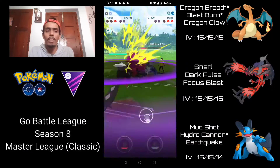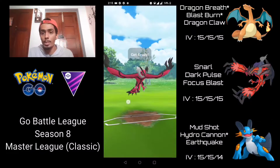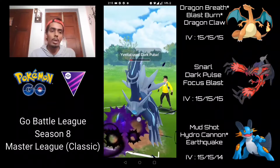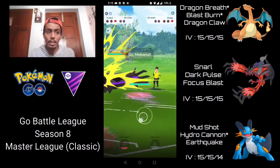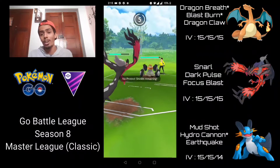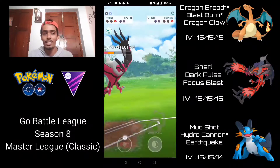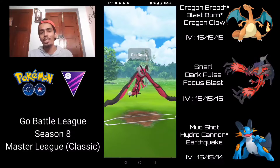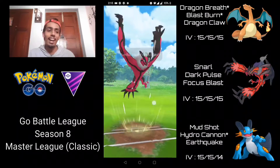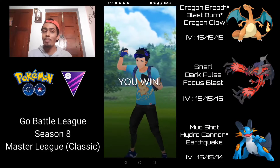I come in with my Yveltal, over-farming because Dragon Breath isn't doing as much damage due to the attack debuff from Draco Meteor. I go for the Dark Pulse — it takes out the Dialga, and they have a Melmetal in the back. This is GG's. We can survive a Rock Slide. Both Thundershock and Rock Slide are doing super effective damage, but we barely survive. I'm barely able to get to a Focus Blast, and this absolutely one-shots the Melmetal — taking the win for us. Once again, Yveltal really putting in work for this team comp.